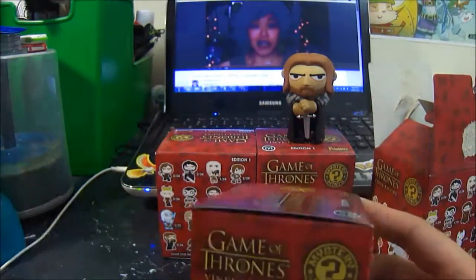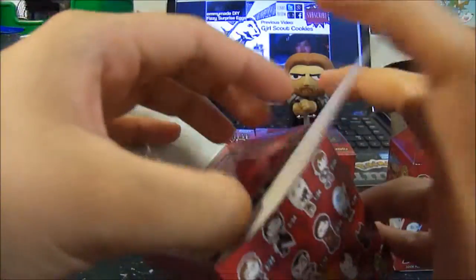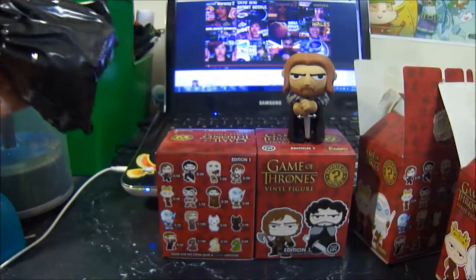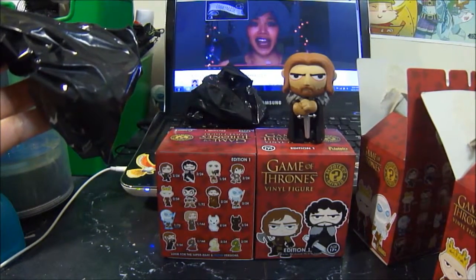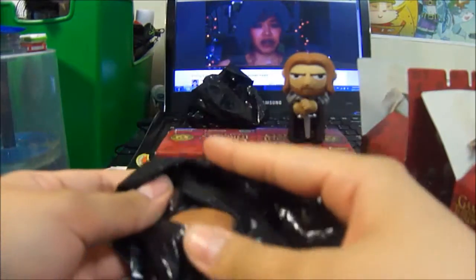Let's open up the second box. I'll flip that over, toss the box and the garbage. Opening box number two — you could use scissors to open these. I got a double, I got Ned Stark again! Two Neds.